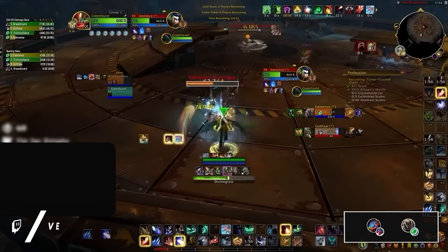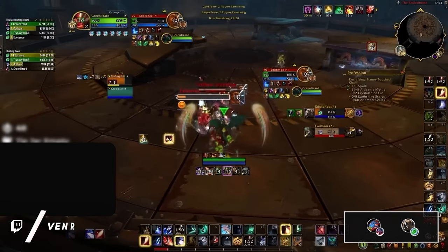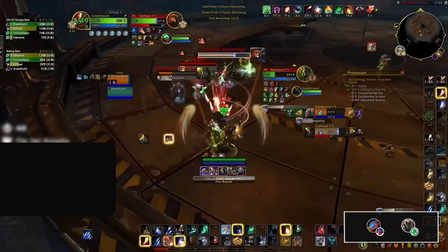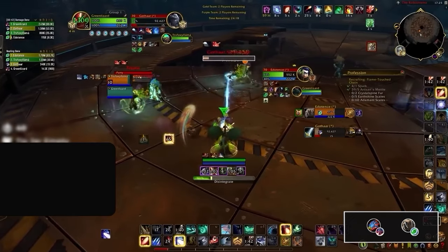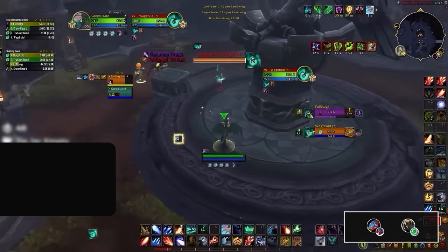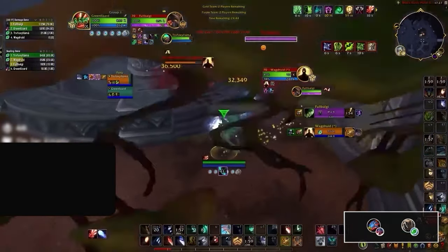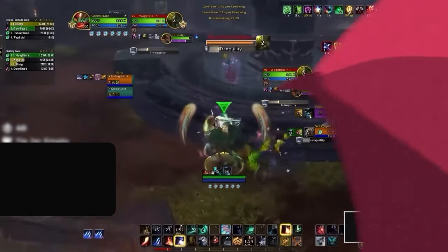Finally our last B tier comp is for Devastation Evokers who should look to pair themselves with a Restoration Druid. The main strength of this combo is that both the Evoker's Disintegrate and the Druid's Cyclone need to be kicked, leaving the enemy always under the choice of being crowd controlled or taking a huge amount of damage. These kick-soaks along with the ridiculous burst of Dragonrage allow the comp to be very bursty and generate a lot of pressure through high-value casts. The only problem with this comp though is that it is incredibly squishy and will often die through healing to the meta melees whenever the Evoker is put into a stun.